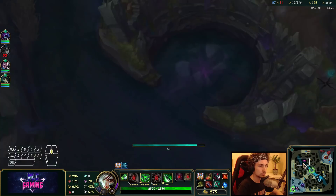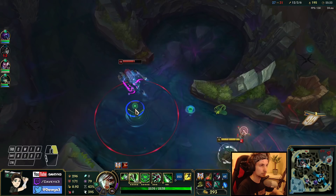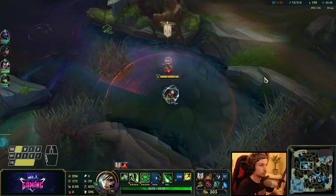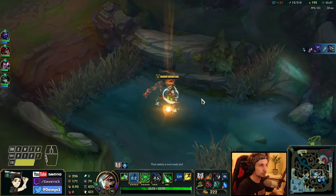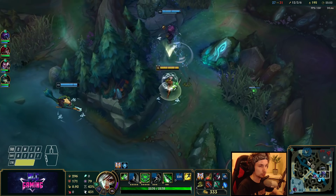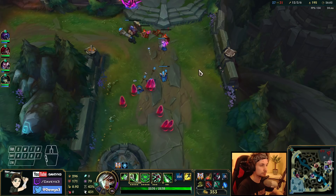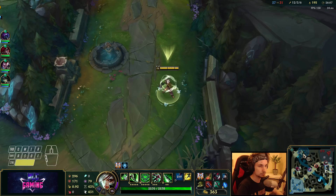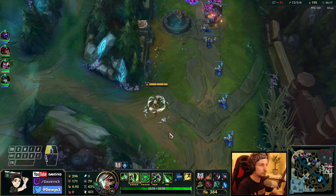We're getting the final dragon. I don't think they will go for the dragon here — we got the final one. All we need right now is 4 people to go top lane and 1 guy go bottom — 4 top, 1 bottom, that's all. Just spam pinging the team to go topside. This is the best call right now and all we need to do to win.